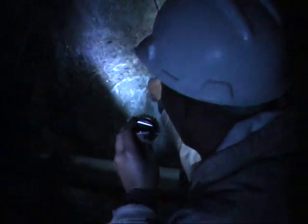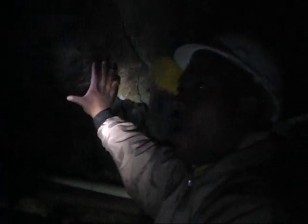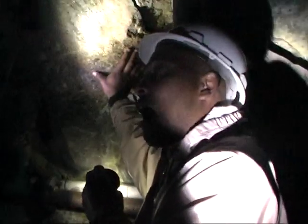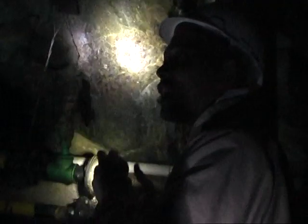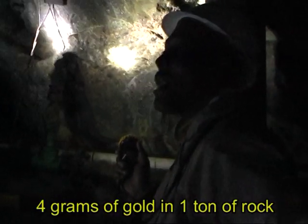And that's this rock here — going all the way like that. So that's a vein or a seam. You mine a lot of rock to produce a relatively small amount of gold. Just to show you how much rock had to be removed: this gold reef has a grade of only four grams of gold in a ton.